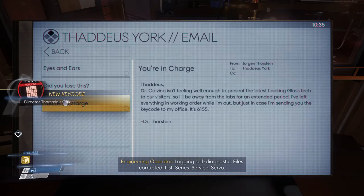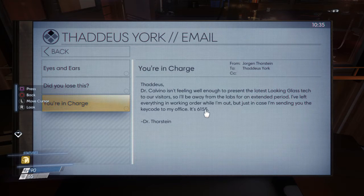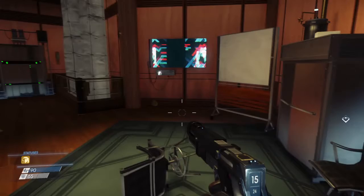There's another email with a code here. Oh, is that Director Thorstein's office? We already have that from hacking. Dr. Calvino isn't feeling well enough to present the latest looking glass tech to visitors, so he'll be away for an extended period. He left everything in working order but is sending the key code just in case. We already got in there with hacking anyway.